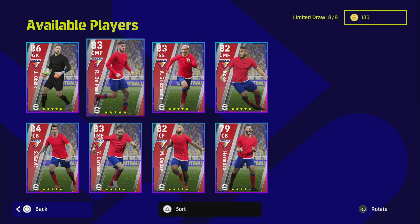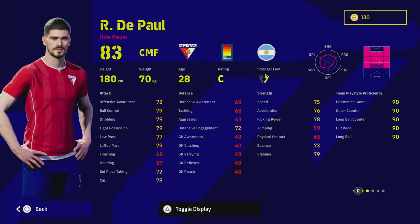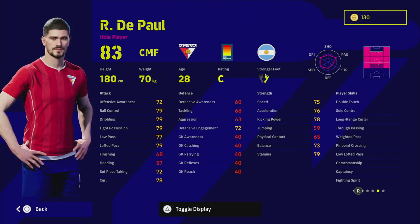Welcome back to the channel and welcome to another training guide in our ultimate training guide playlist. We are looking at the Atletico player pack today and we are starting with De Paul. This guy is an interesting choice - he has some excellent player skills: double touch, way to pass, true pass, pinpoint cross, low lofted pass, and he also has fighting spirit. I would definitely recommend playing this guy as an AMF.